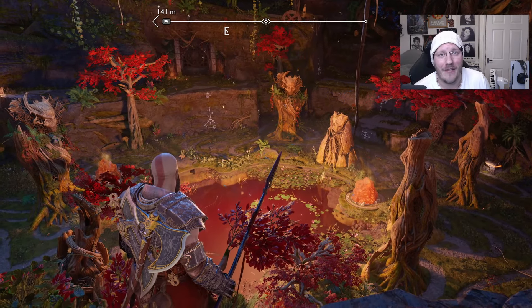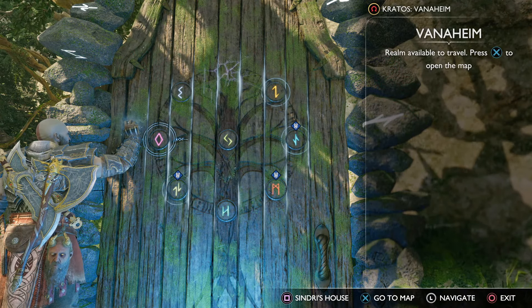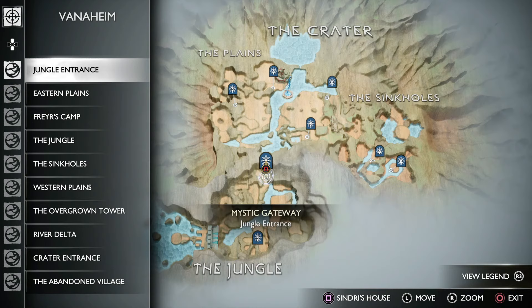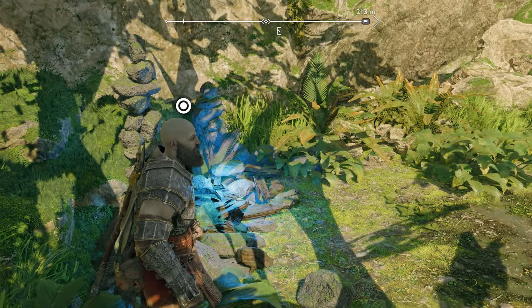Basically, fully explore the jungle area and complete all the side quests. Assuming you have completed all of the requirements, just head to the Vanaheim region and fast travel to the Jungle Entrance Mystic Gateway. From this gateway, just follow my route to find the wishing well.